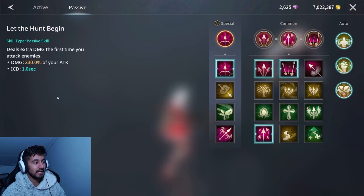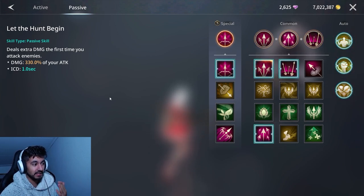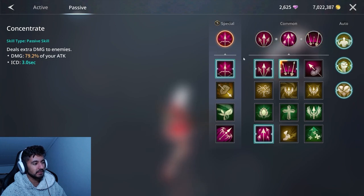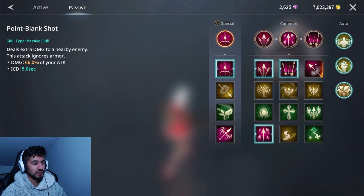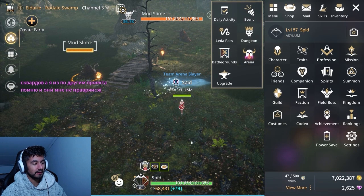Next special skill deals extra damage the first time you attack an enemy. That's why I try to have Snipe or Resonance Shot be my first skill — I'll deal extra damage on that first hit and take a big chunk of HP. Beyond that, the remaining special skills deal extra damage when you crit and extra damage to enemies — basically a full damage build. You could also use Point Blank Shot and maybe swap one out.